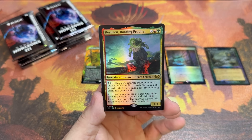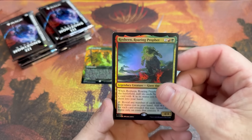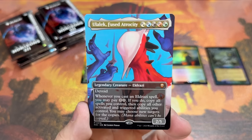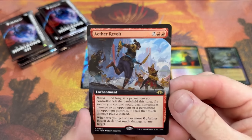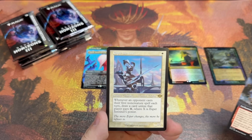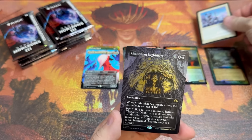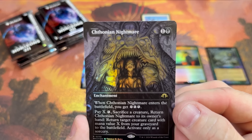First rare — Roshen, Roaring Prophet. Man, the foiling on these is so good. That's the first Ulalek. Fused Atrocity borderless Eldrazi. Aether Revolt — that's a set, not a card. Retro Espersonal... let's go baby! Let me do some math here. Chthonian Nightmare.